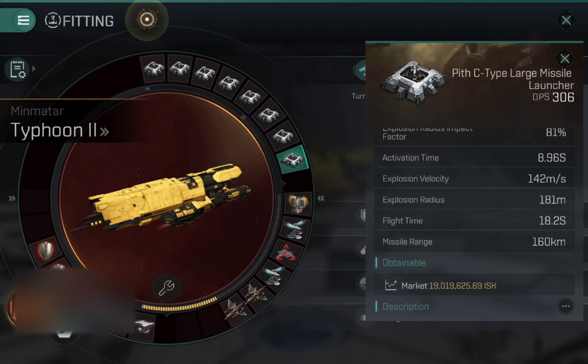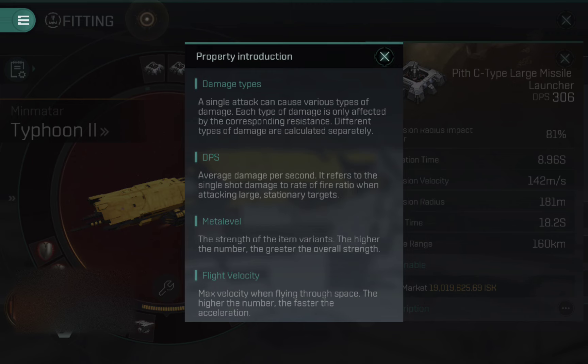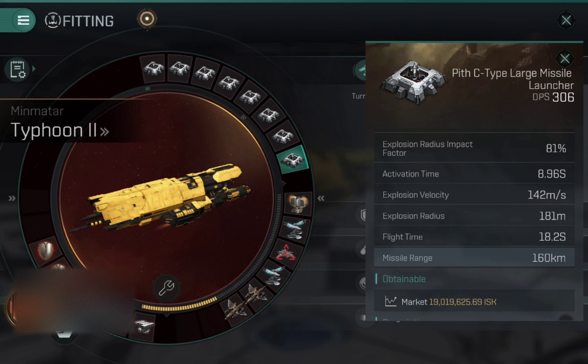You can see the missile range there at 160 kilometers, which gives you a lot of flexibility. It means you'll be able to hit targets in 99% of engagements, and it can really surprise people being able to hit out that far. I'm doing a lot of ad hoc PvP, never 100% sure what I'm going to be going up against, just wandering around in our own space looking for targets. So the flexibility of having that range really helps.